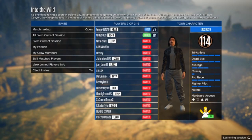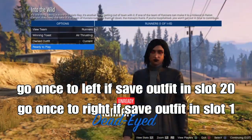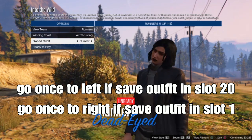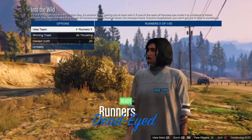Once someone joins, start up the mission. Go once to the left to save your outfit in slot 20, or once to the right to save in slot 1. You'll know the turtleneck sweater is not yet merged onto your top — you can see the turtleneck glitching on your neck.